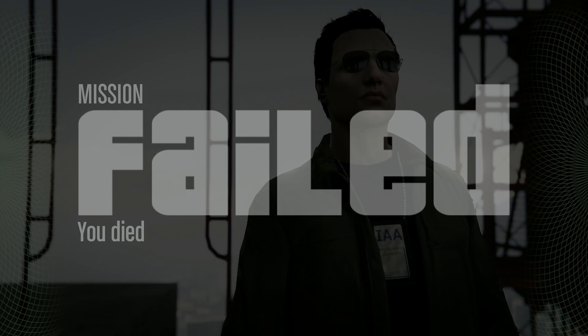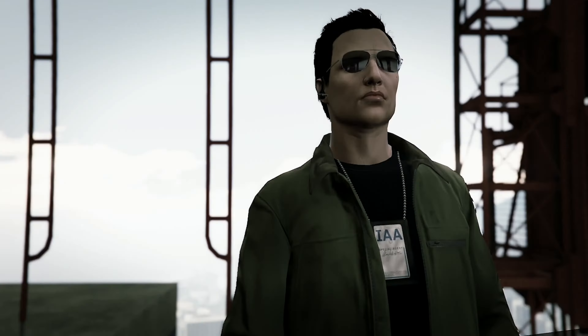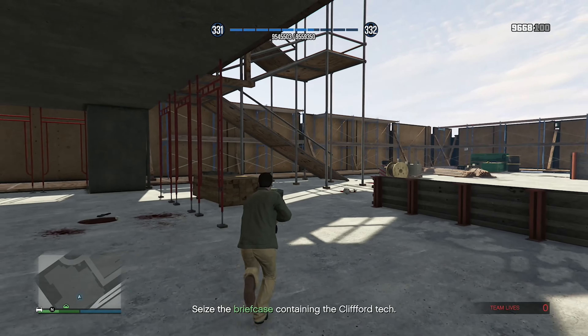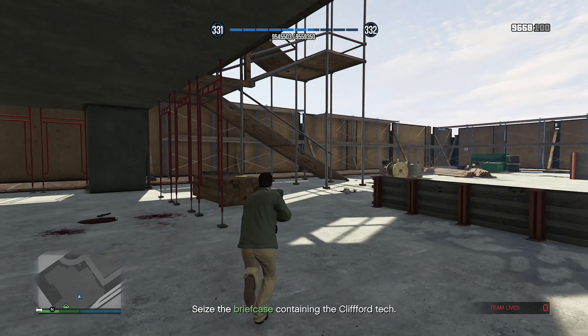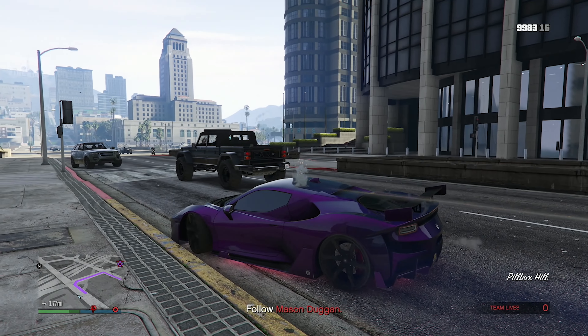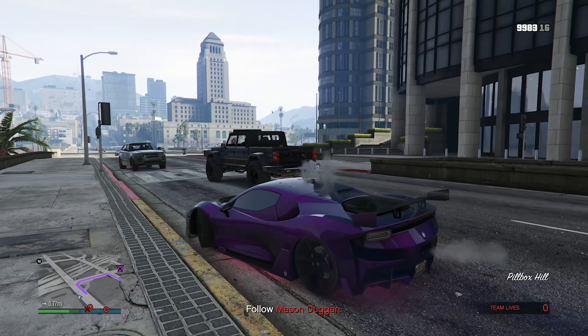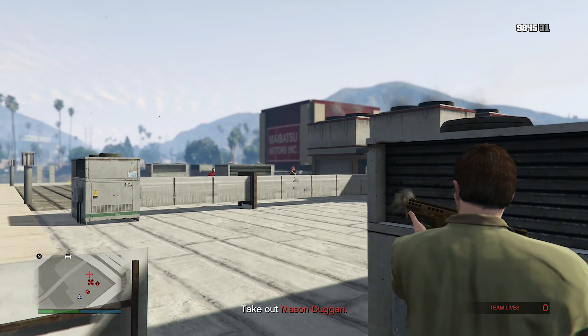This mission is so annoying. I went up to a concrete structure but the cover system puts me behind something ten yards away instead. I cleared the bottom floor and now Duggan's leaving — I need to damage his helicopter. I think I did a pretty good job. Now I need to get out of here — there are only parachutes up here but just three guys. My car is nearby so I'll just drive that.